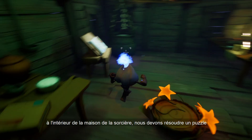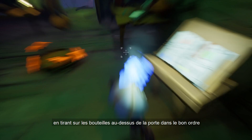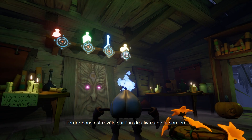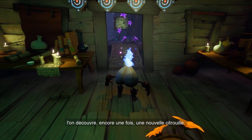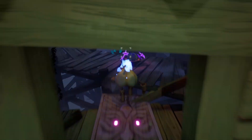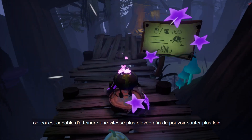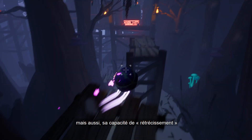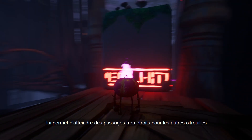Inside the witch house, we need to solve the puzzle by shooting at the bottles on top of the door in the correct order. The order is revealed to us on one of the witch books. Once this magical door is open, we discover yet another new pumpkin: the purple one, or the speed pumpkin. This one is able to reach higher velocity so it can jump further, and its shrinking ability allows us to reach passages too narrow for the other pumpkins.